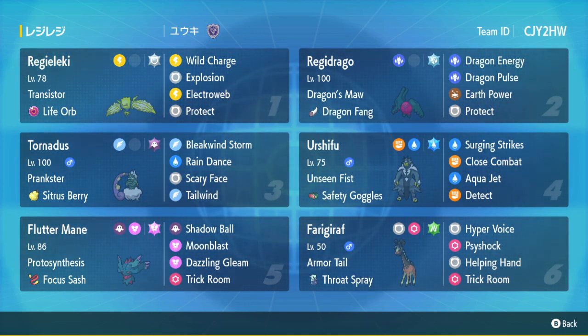There's a sash Flutter Mane, throat spray, offensive Farigiraf, and a bunch of other cool stuff. If you guys like these videos, leave a like, subscribe, and share the video. The main star of this team is actually an explosion Tera Normal Regielecki, which can be paired alongside Flutter Mane or even switched into Flutter Mane the turn you explode to pretty much one-shot or two-shot everything on your opponent's team and get a double KO on turn one or two. I haven't seen it used much yet.